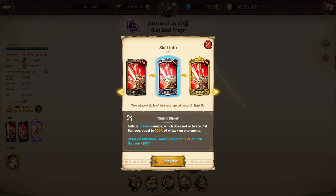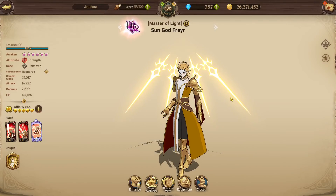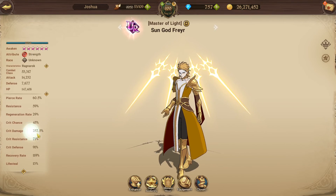He has a cleave single target card, which is very powerful — for some reason it's like the most broken card in the game when it comes to damage. He also has a cancel stances card, which is very useful on the dogs. Freya's stats overall: his crit chance is horrible, his crit damage is very good, and the rest of his stats are just very mediocre.